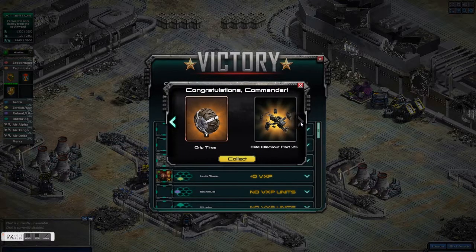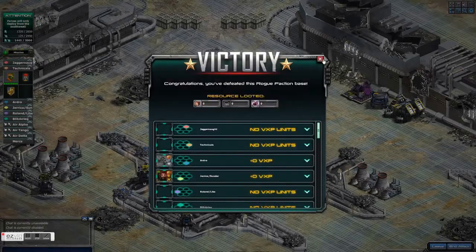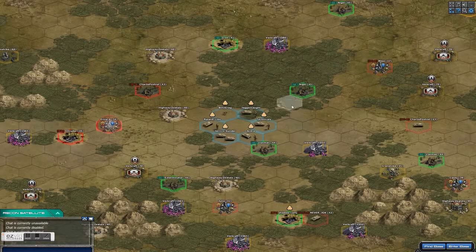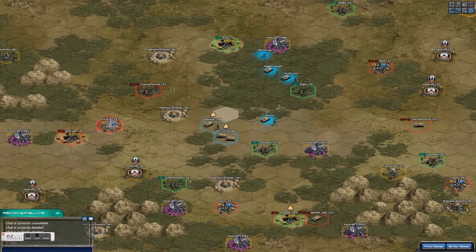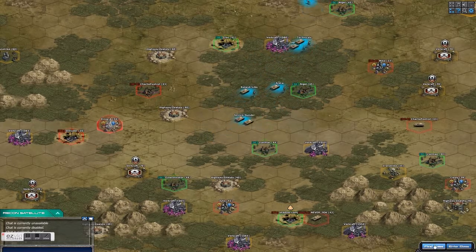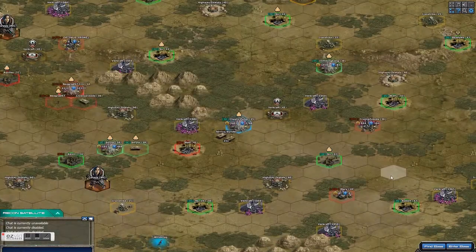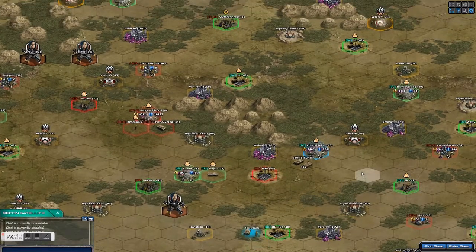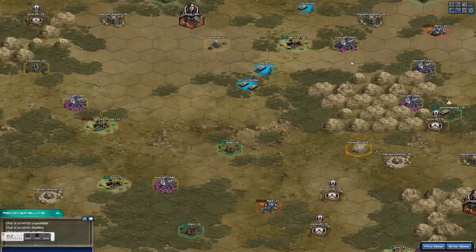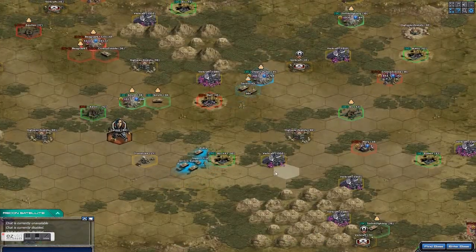If you have to chase him down and get him to come after you every time, you don't really have a lot of time in these bases. I brought the kitchen sink really and I didn't need it — I just needed my Dina and some technicals.